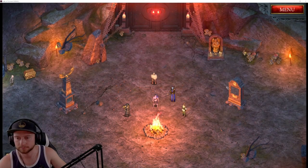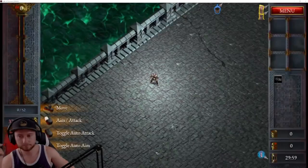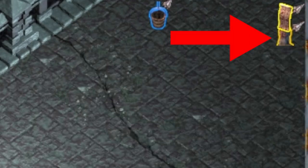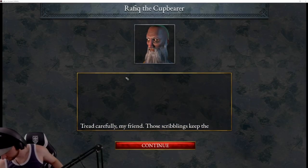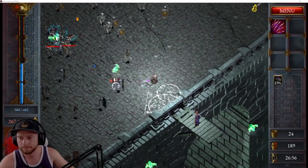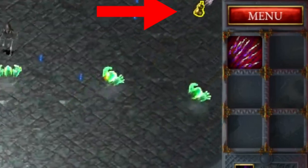First things first, the Cup Bear is located on Forgotten Viaduct. Once you spawn in, look for his icon on your HUD and track him down. When you speak to him, he's going to ask you to find his cup. Once you complete his dialogue, the icon on your HUD will change to the cup he's looking for.